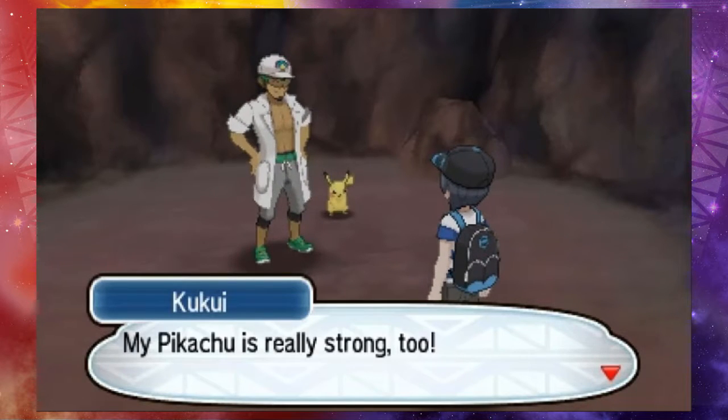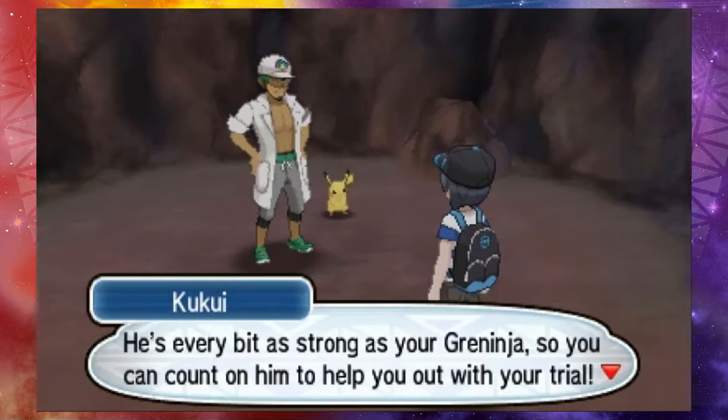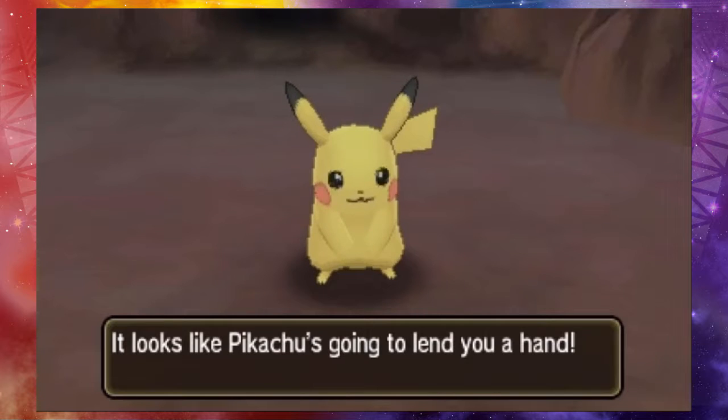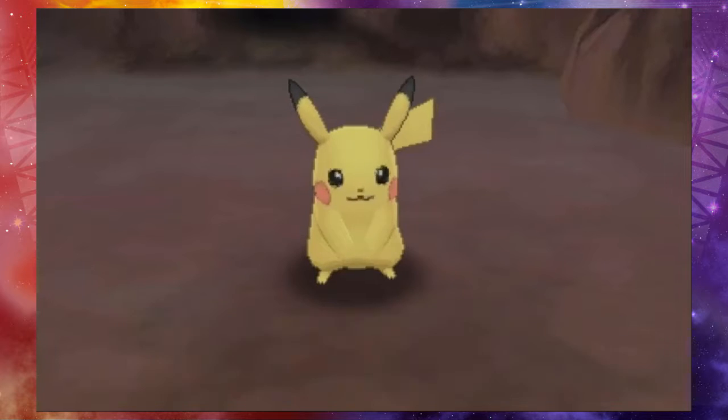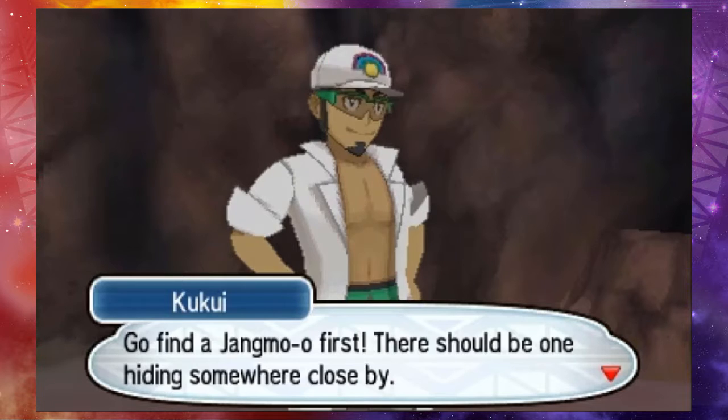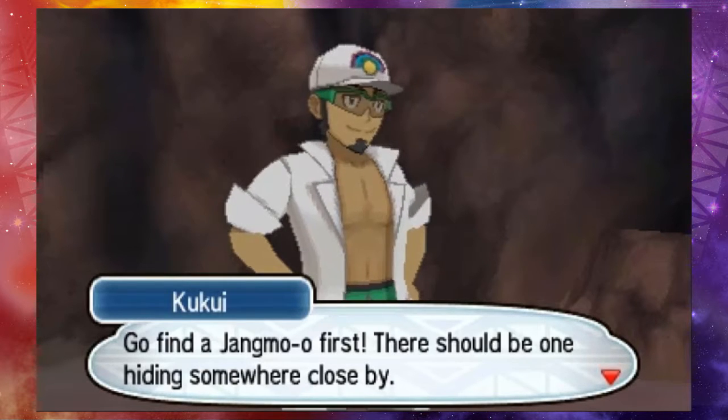My Pikachu's really strong, too — he's every bit as strong as Greninja. I highly doubt that. So you can count on him to help you out with your trial. It looks like Pikachu's gonna lend you a hand. Alright, you get to sit in the back. I'm not particularly interested in Pikachu. Go find a Jengmo first — there should be one hiding somewhere close by.